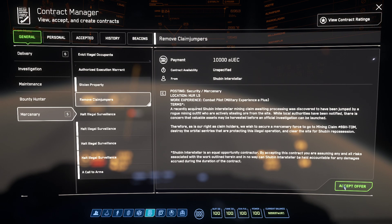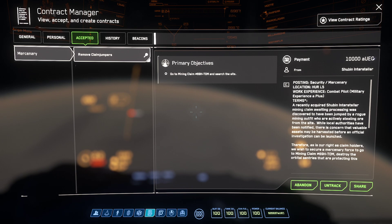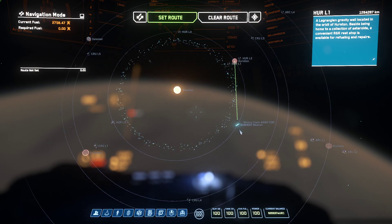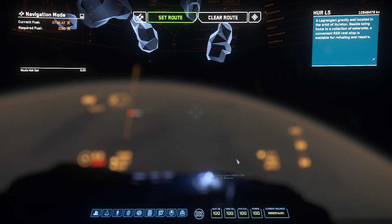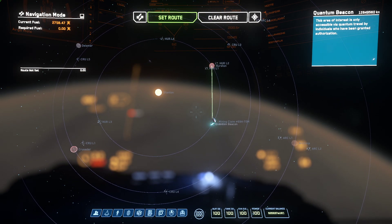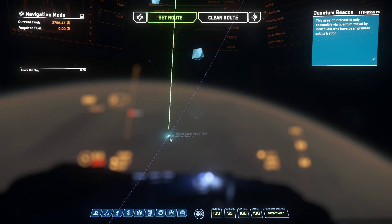If we go ahead and accept a contract, you will see not only does it show up on our map, but it will give us a quantum point to travel to and we can click on it and set our route. Although in this instance, because it's in an asteroid field, it might be obstructed, so I might have to use a nearby point as opposed to the actual quantum point there.